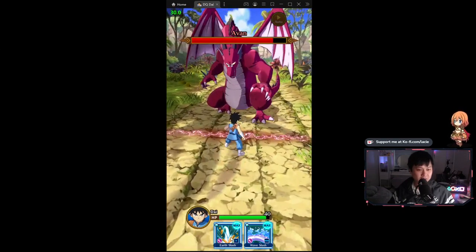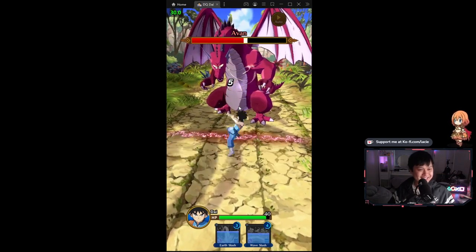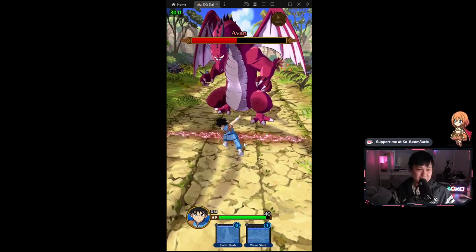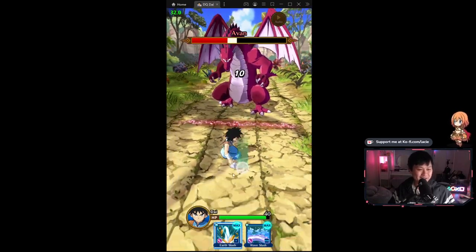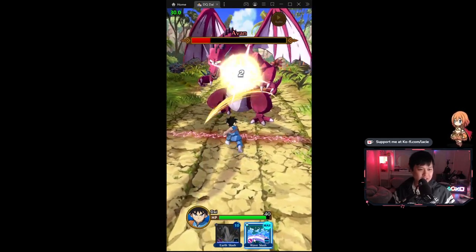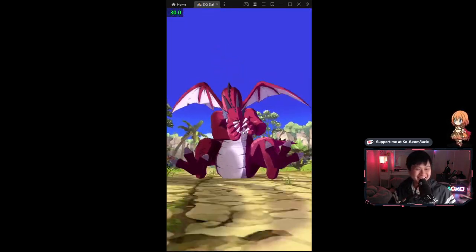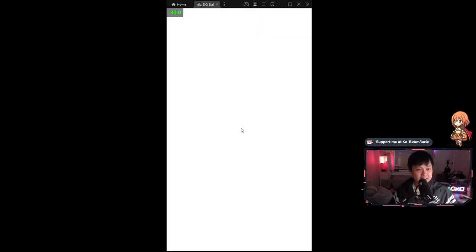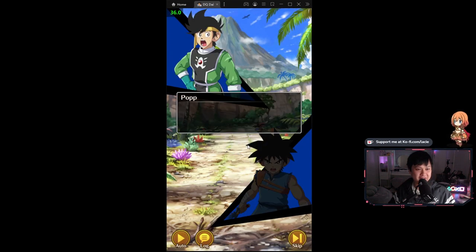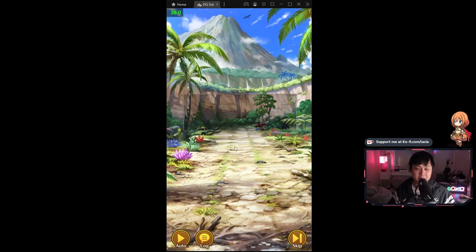You can dodge — this is so action oriented. I wouldn't call it PGR level, but this is not what I expected to find. Let's go back in and smack him. Look at those skill effects — that's pretty cool. I think this is actually completely voiced. I do have sound turned off because I don't want to get DMCA'd, but I'm pretty sure it's completely voiced.